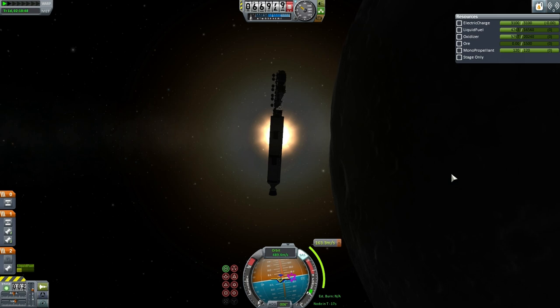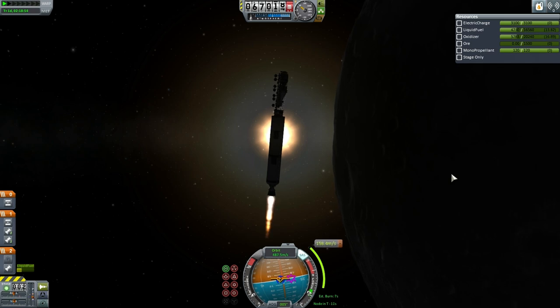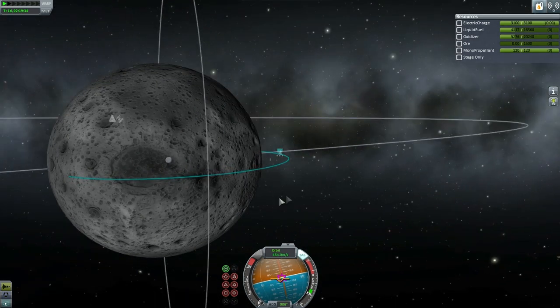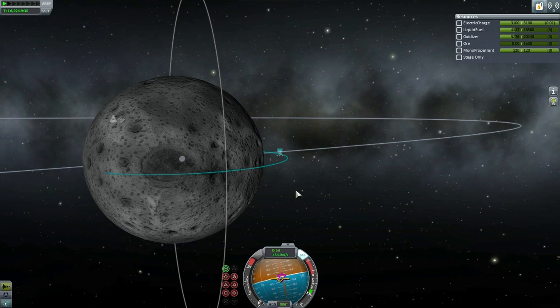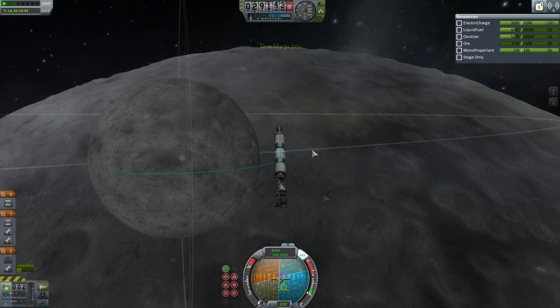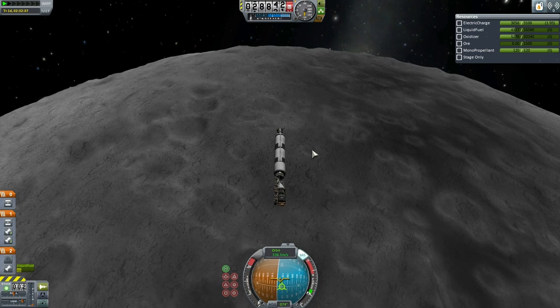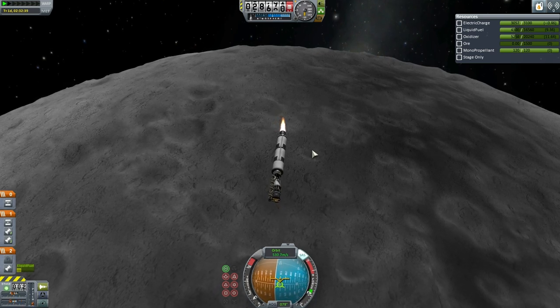We're aiming for that very obvious crater to make things easier for ourselves. The inclination burn is very substantial, but we do have the fuel for it — no problem in terms of our delta V. It's all nice and lined up with a little bit of leeway so that we can kill horizontal velocity first. We'll be aiming for a high pass so we can get rid of the stage and get the drilling truck upright to allow it to descend properly.